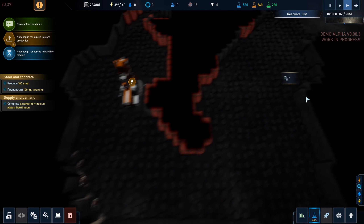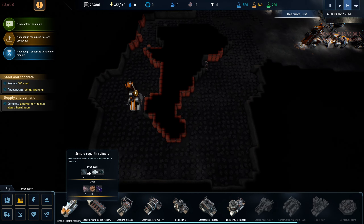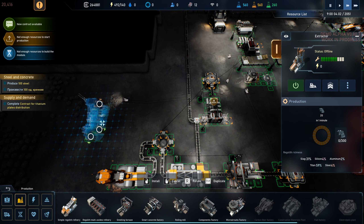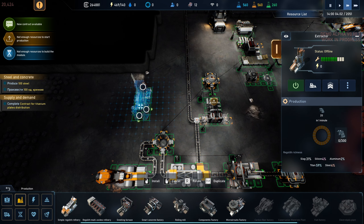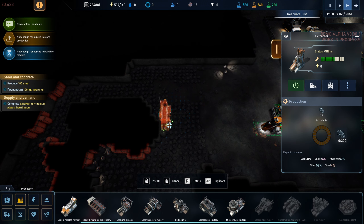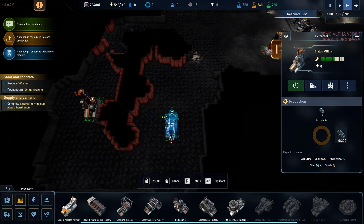Let's build the processing chain - we need the ore refiner next. That's just going to produce regolith and give us 59% titanium out of the regolith. I suppose if we came up here somewhere we could tap into the slag belt. How do we want to do it? Yeah, let's do the refinery up here. We'll have slag coming out and then some kind of titanium oxide or ore. Research complete!